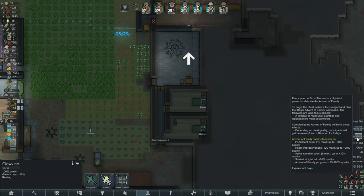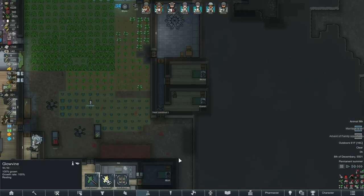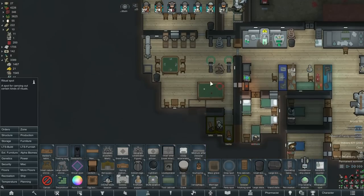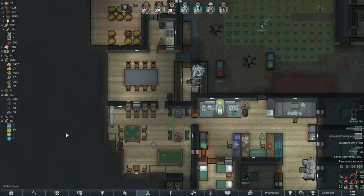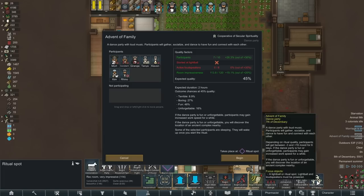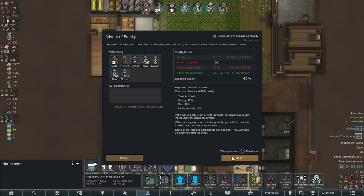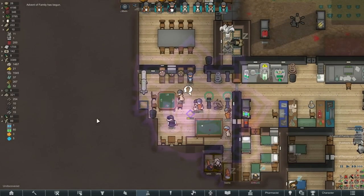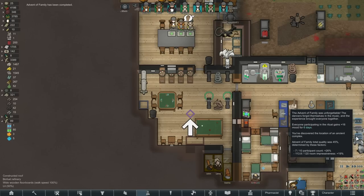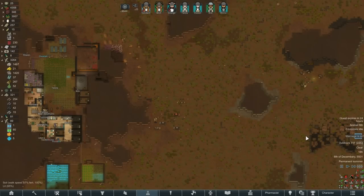Oh here we go — the Advent of Family. Okay, light ball — apparently I don't need one. Select a focus object. I could do this in here, that'd be kind of cool. We'll try that in the morning. Now that everybody's up, let's do this. Advent of Family — 45%... oh well. That was good. Okay, they're finally moving off the map.